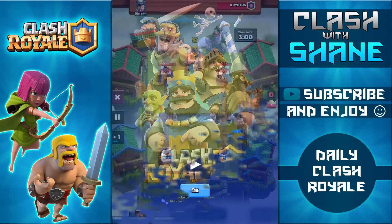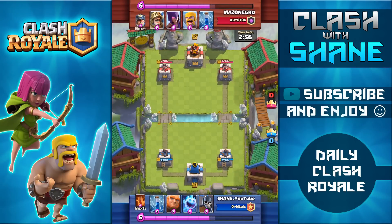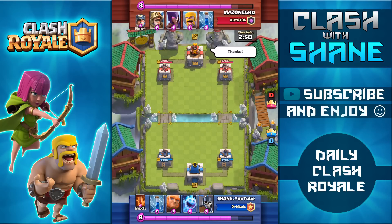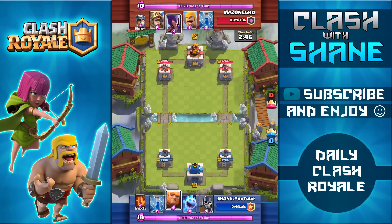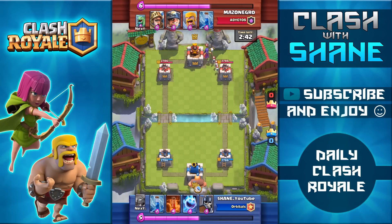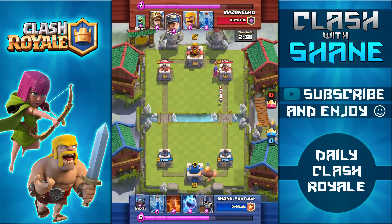In that last replay my opponent was using the poison spell, which is actually a very hard counter to the furnace, so I wasn't really able to make good use of it. But in this battle my opponent doesn't have the poison spell and also doesn't have the princess, which is another hard counter to the furnace, so I'm able to make some pretty good use of the furnace here.